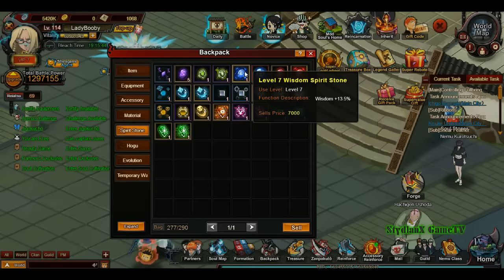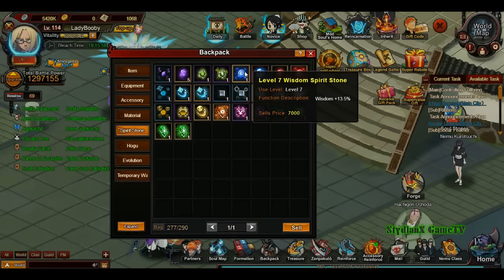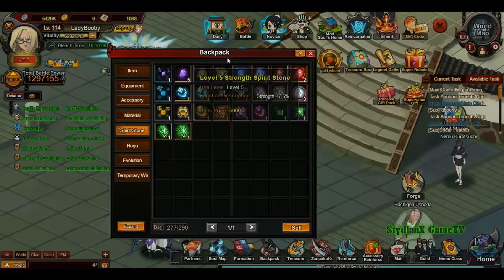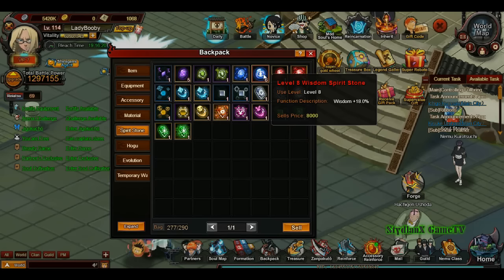Wisdom is the same as strength stones, but this affects your magic attack and your magic resistance — your magic defense, or in other words, Kido attack and Kido defense. I'm going to be a little more in-depth about these two stones because this can get confusing for new players, so stay tuned.